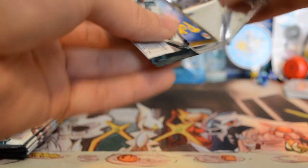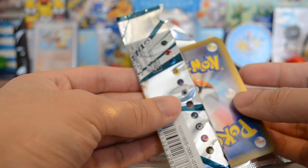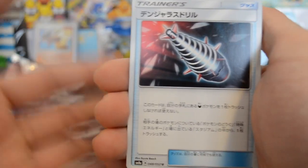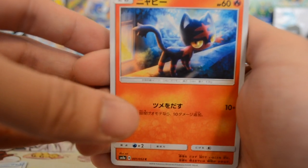With all that aside, let's start opening this one. Hopefully we can get the same luck that we got from Fairy Rise. I always buy one of each set just to collect, so this one doesn't really matter too much — it's going to trash anyway. We have a trainer card, we have a Litten...